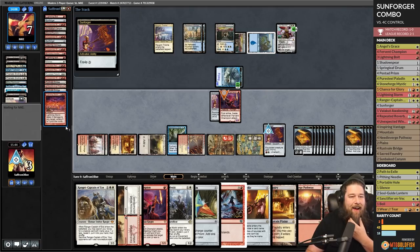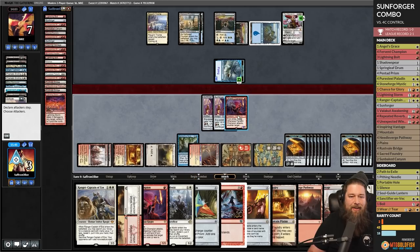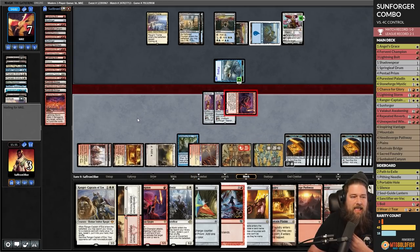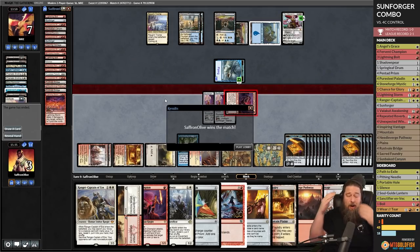We found a way! If something goes wrong we can get an extra turn and Boil. Go to combat — attack! They could make a Shark to chump block. Do we win this? Sunforger took down the control deck! This deck has been impressive — we used all of our pieces trying to piece it together, spent all our bolts, spent most of our Unexpected Windfalls, and still found a way. We got a little lucky to find our Silence but we dug pretty hard. What a game, what a performance, what a deck!